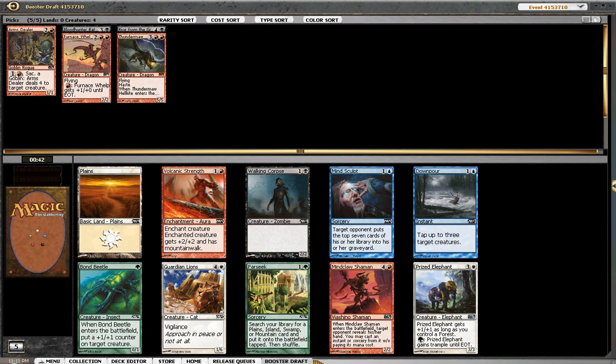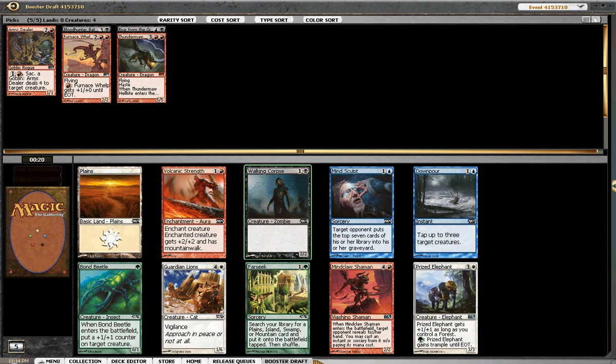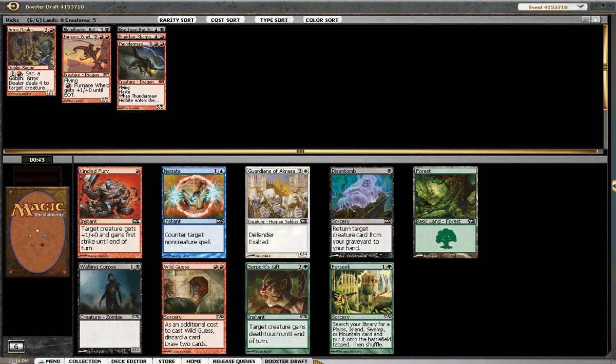Okay, so here we see a Mind Sculpt. Prized Elephant is really nice and tends to be hard to deal with — a 4/4 is usually very hard to deal with. We have a Walking Corpse who is decent and a Volcanic Strength. We look like we're more late game than early rush with the black-red deck. I think I'm going to pick up this Mindclaw Shaman — sometimes he's a blowout, sometimes he's just a bear, but we'll see if he's any good.